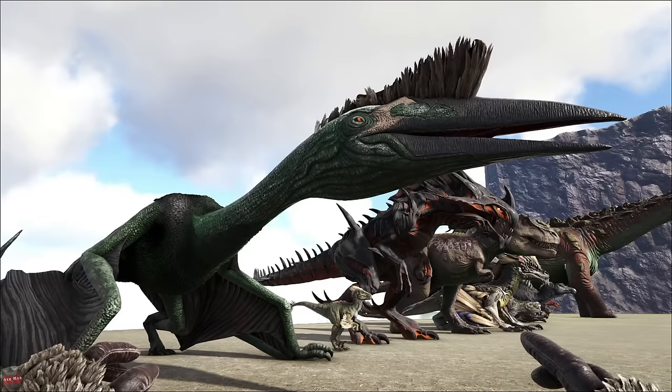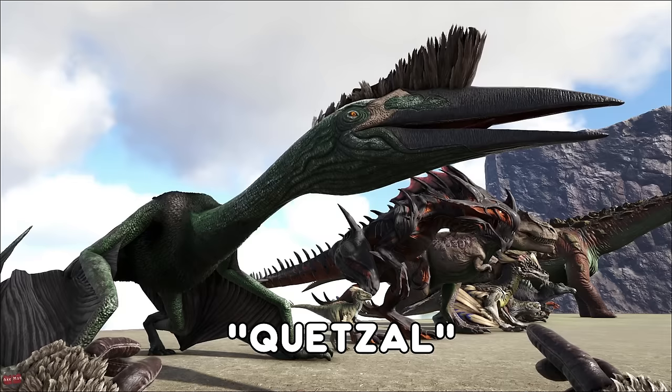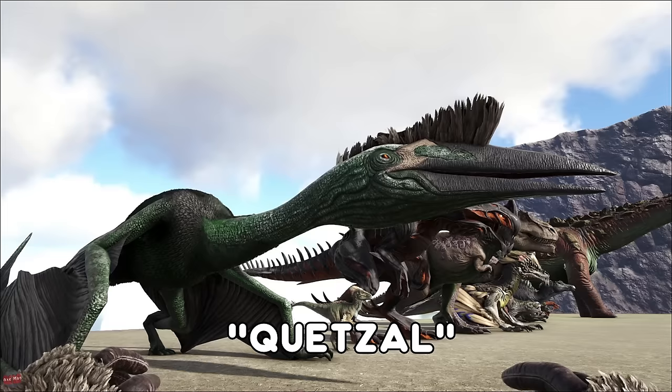The Quetzal does have a platform saddle so you can build a base on the back of it — you can have a sky base. You can also build weapons on it so it can be an attack base. Can be used to carry creatures on the back of it as well if you want to transport from one side of the map to the other.